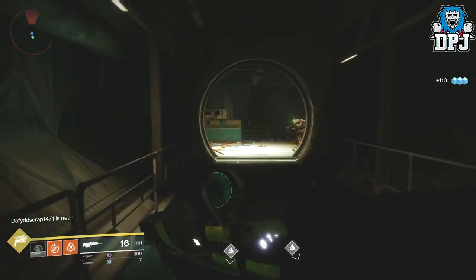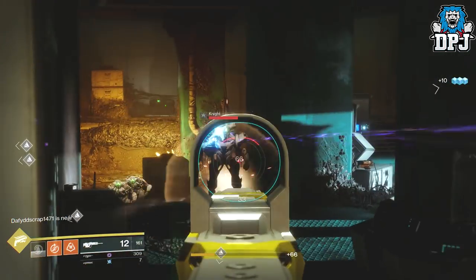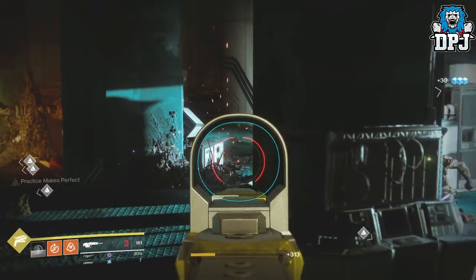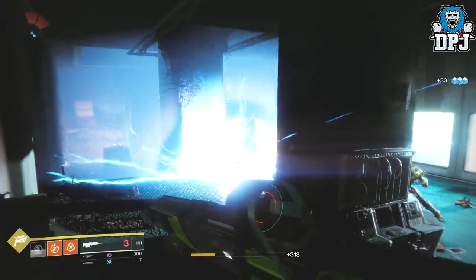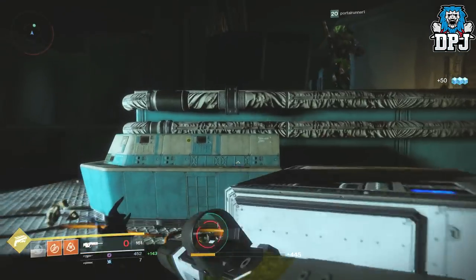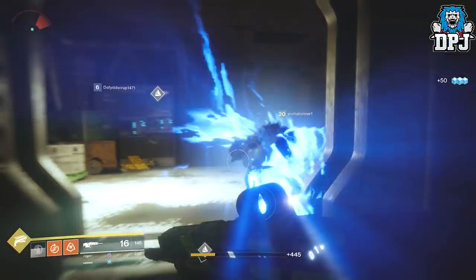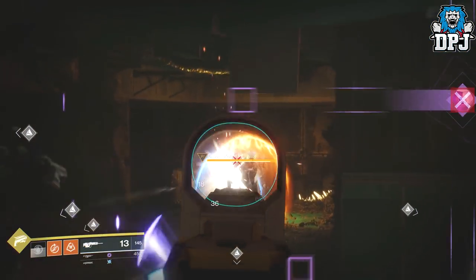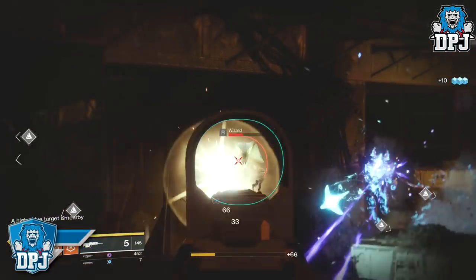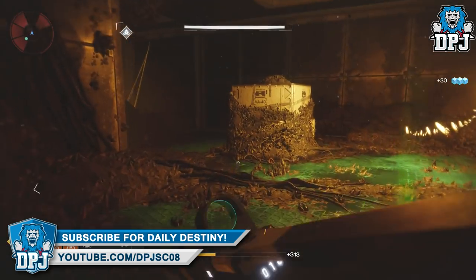On screen I'll actually showcase about a minute of me doing it in a fireteam and you'll see how fast and efficient this can be. It seriously is a great glimmer farming spot — what you're looking for is basically an endless spawn of enemies. There's one on the EDZ but it's slow to spawn. This is super super quick. You run from one room to the other and both are filled with enemies, earning you unlimited glimmer as long as you stay here and grind long enough.